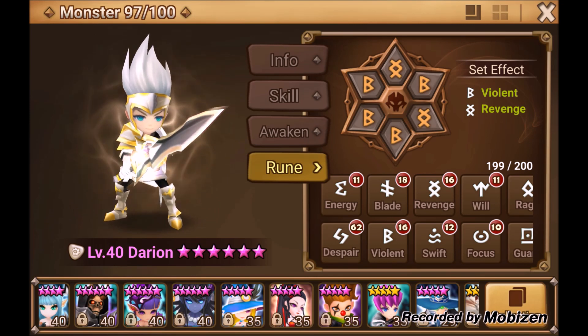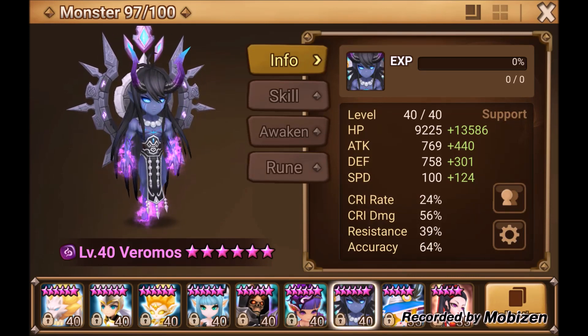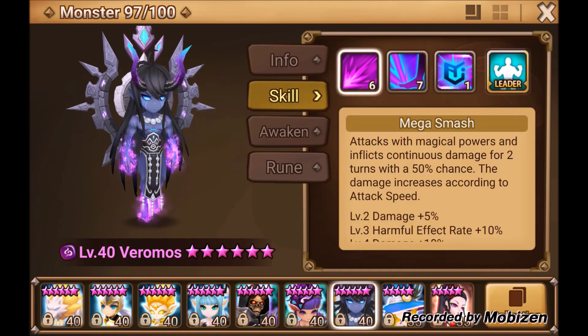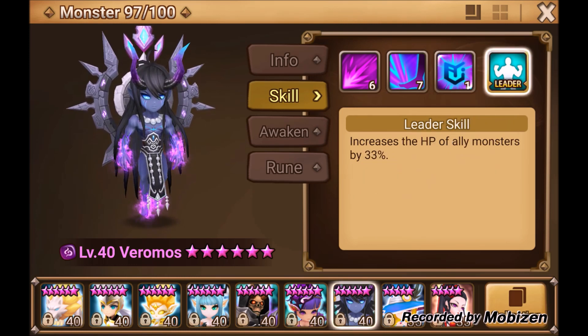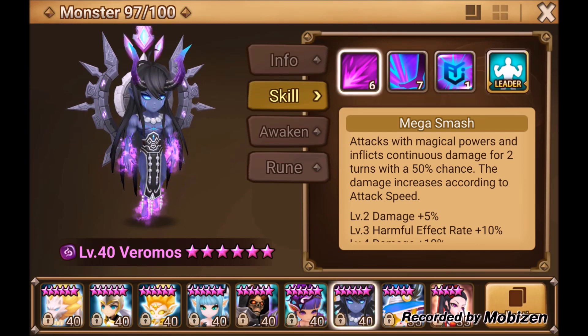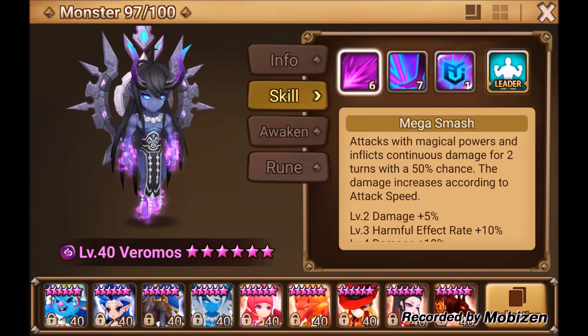Veromos is a must — you have to fuse him. One great thing is that Veromos and Sigmaris don't contradict in fusion so you can fuse both. His passive removes one harmful effect per turn and recovers 15% of his HP. He has a 33% HP leader ability, an AOE stun at 60% when maxed, and his first skill applies Damage Over Time. All around a great monster with no wasted move that has changed the whole meta of the game.